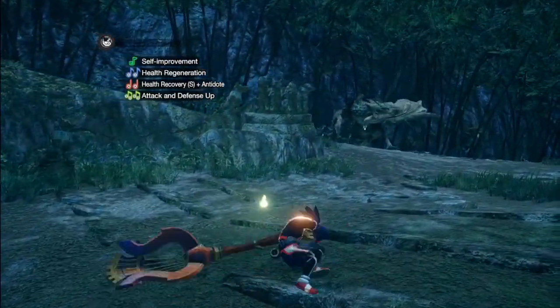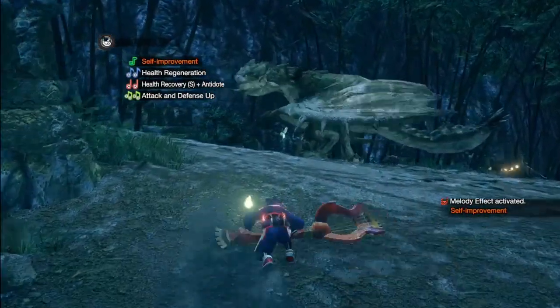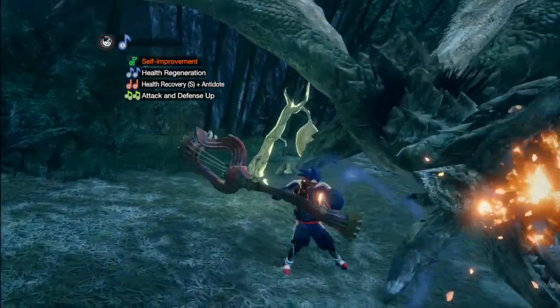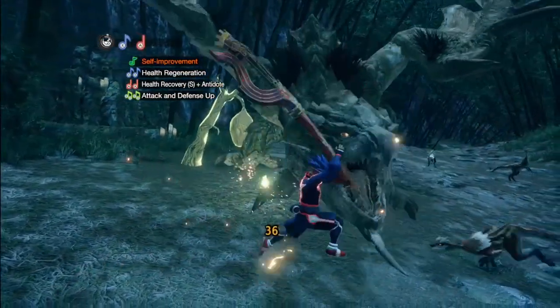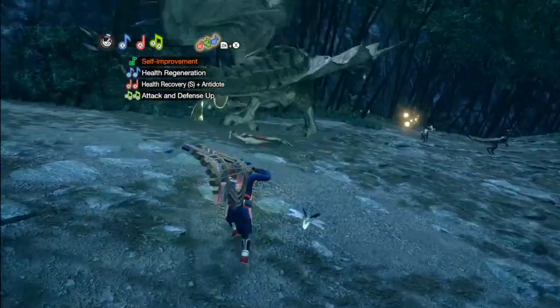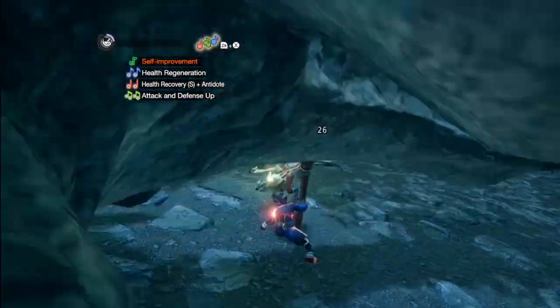Let's put it all together in practice. Before doing anything, we buff ourselves with Self-Improvement — don't forget to do this. Just like the hammer, the Hunting Horn is a blunt weapon, so we want to be attacking the head as much as possible; this is where we're most effective. Notice how the Magnificent Trio even lets me armor through a weak attack — it's just so potent.